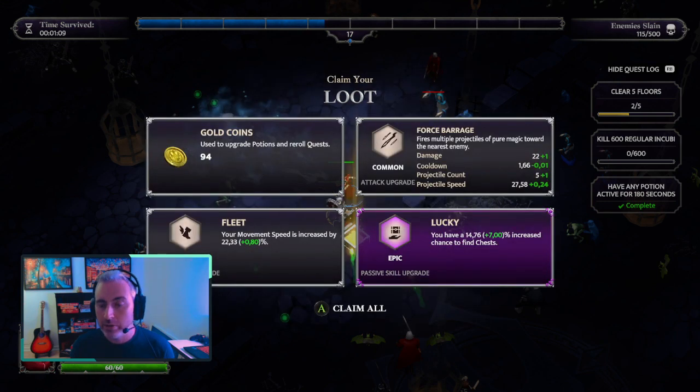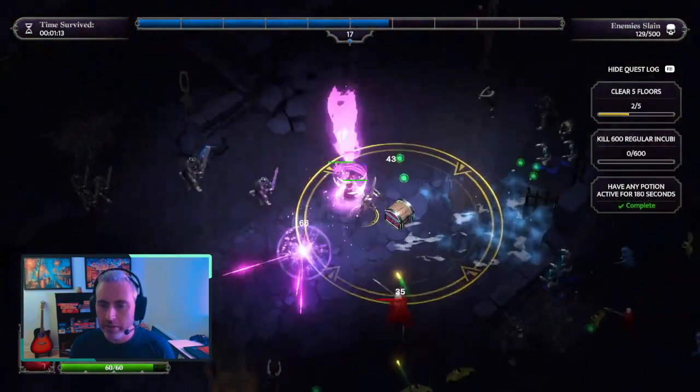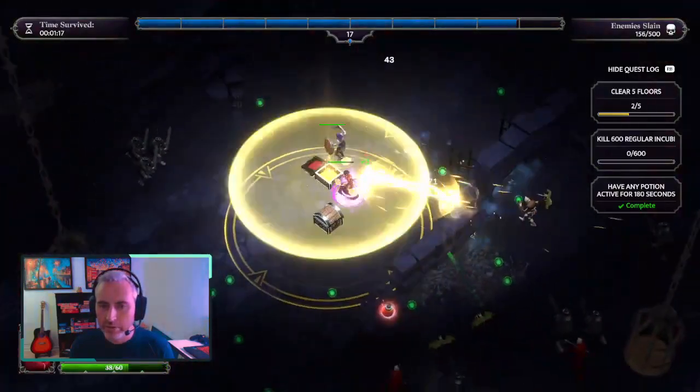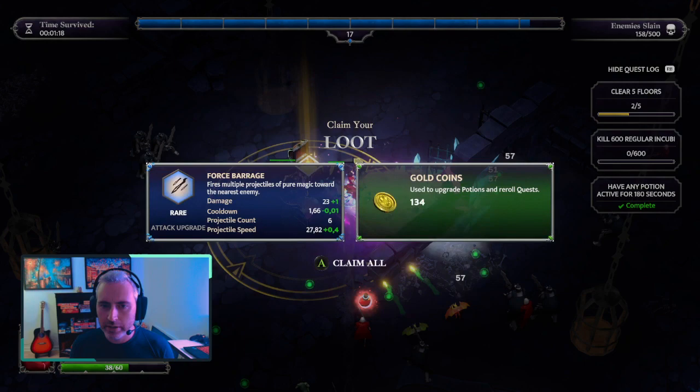There we go — we can see right here: Force Barrage common, projectile count plus one. So we're now having six projectiles, and I got that from common. Rare Force Barrage — I'm gonna take that as well. And we're already walking on another chest zone. Chain life.